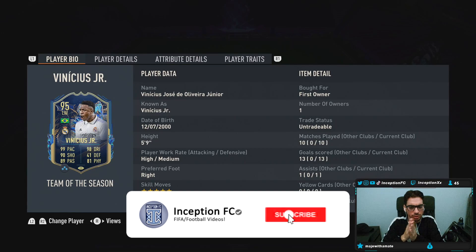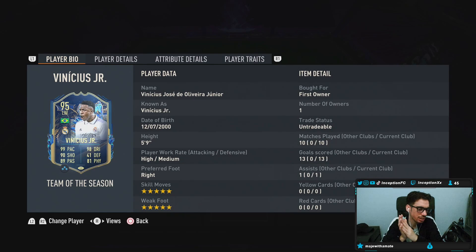Hey guys, what's going on? Inception here and welcome to another video. Ladies and gentlemen, today we have the Team of the Season Vinicius Jr. to check out. We're taking a look at someone who is 5'9", high/medium work rates, right-footed, 5-star skills with a 5-star weak foot.